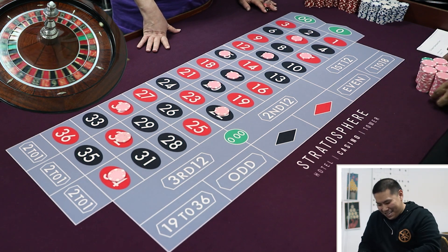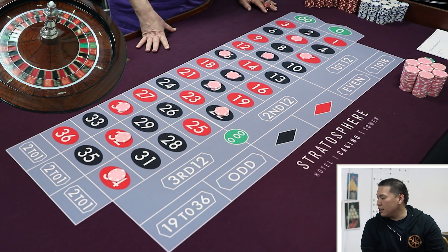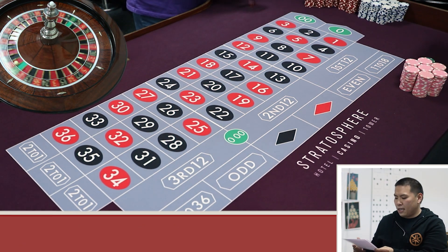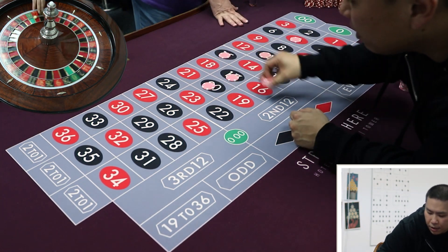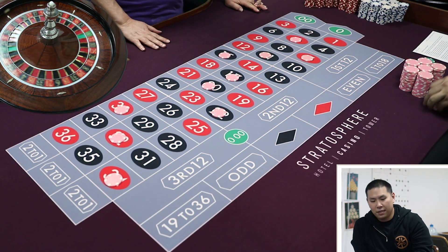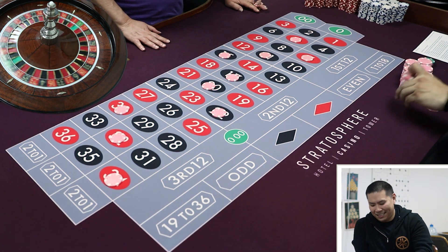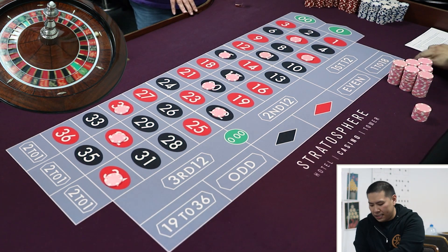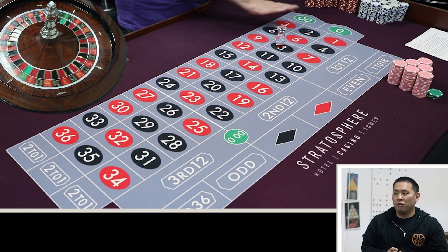Triple the bankroll — yeah, right. 27 again. So we're at tier two because I just hit that last one. Let's do this — there we go, no mistakes for once! Thank you for the validation, Lauren. Alright, tier two again — let's see if I can hit that same section again. Nope.